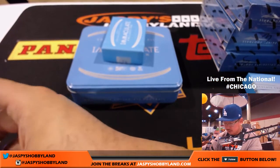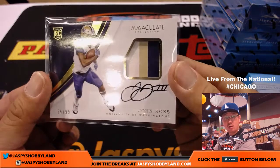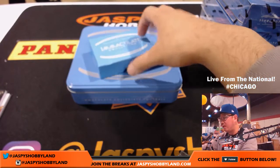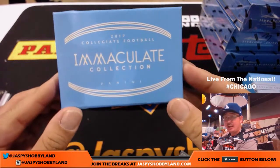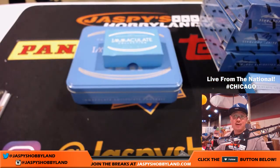Get a block of numbers, folks. Now we can do another one-box break of this, or we can do a five-box full case random number break of this — 2017 Panini Immaculate Collegiate Football. Really nice stuff. Thanks very much. This is Joe from Chicago at the National. JazpisHobbyland.com — let's break more with you next time.